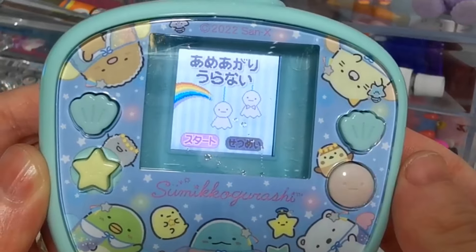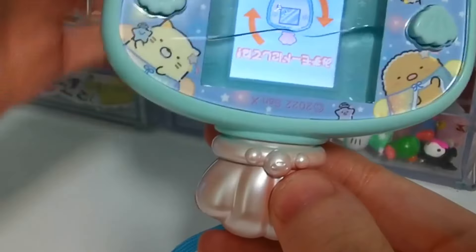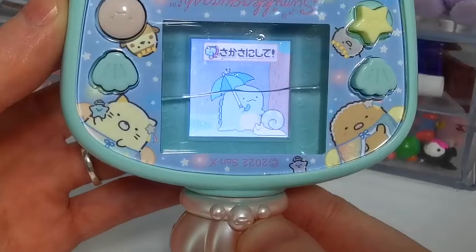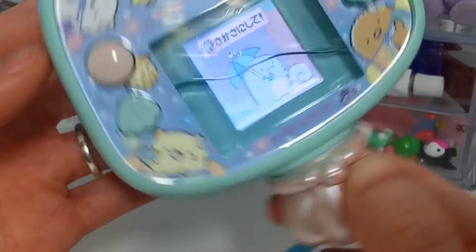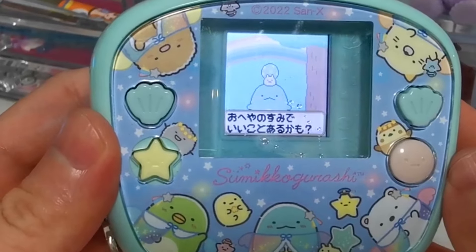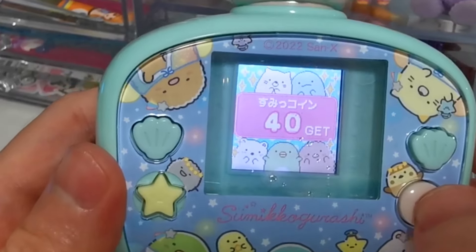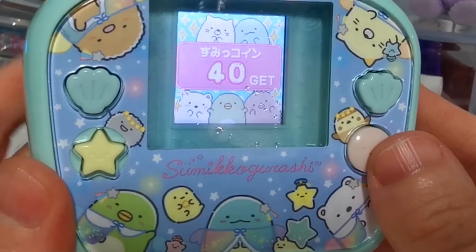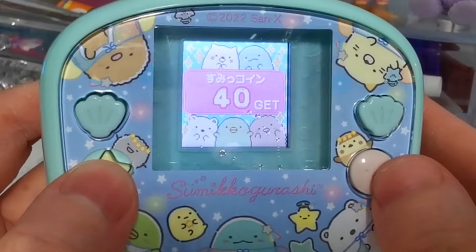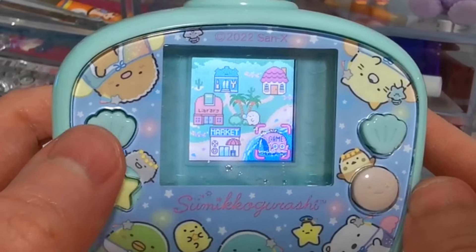Up next is the fortune telling one. We need to turn it upside down, and then turn it back, and we get our fortune and 40 coins. That's all of the games!